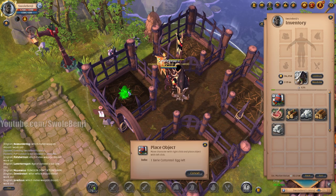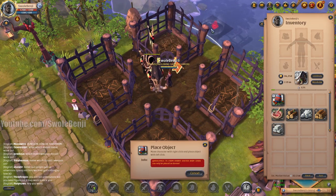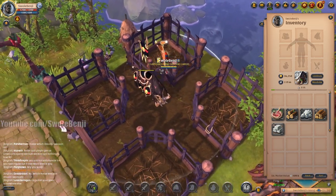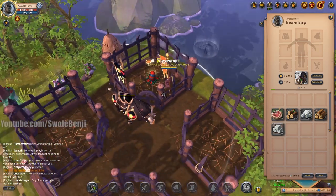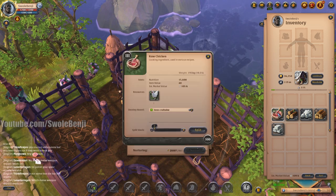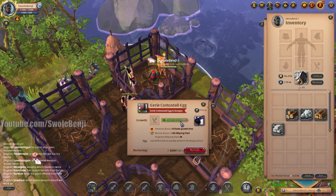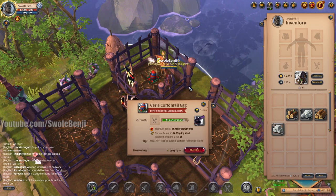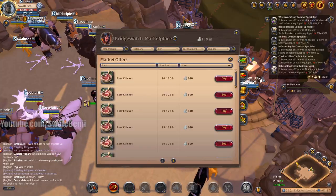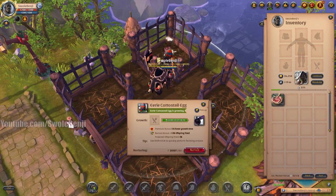We put the egg in the kennel and place it. It's clearly hungry. I know it eats meat so I bought 300 raw chicken — and it ate all 300 and it's still hungry! I didn't buy enough. A stack of raw chicken is about 340,000 silver, so these are pretty expensive to feed. I'll go get more and be right back.